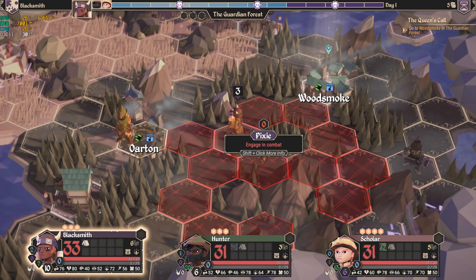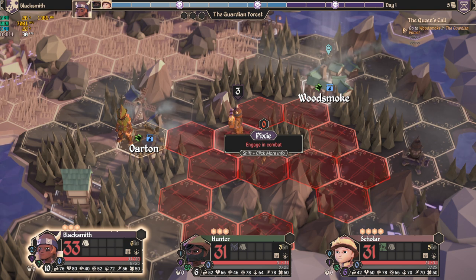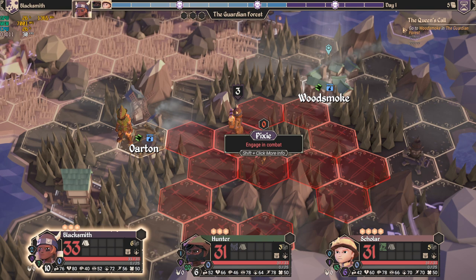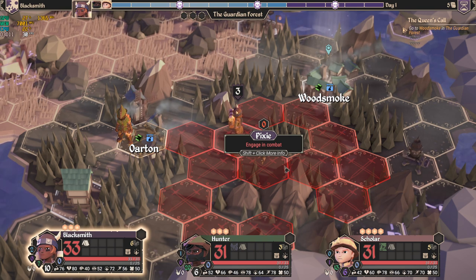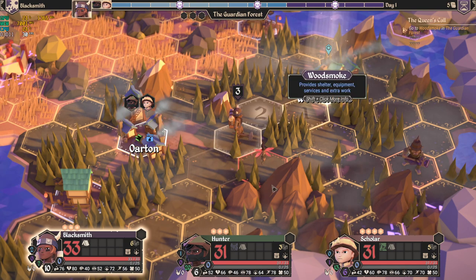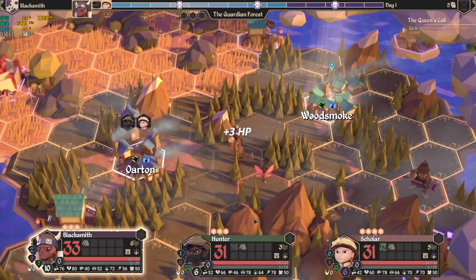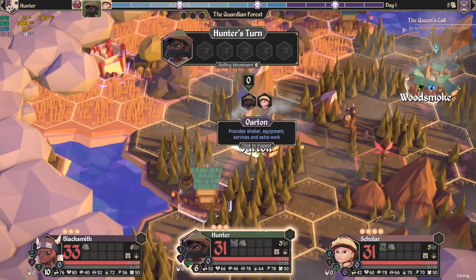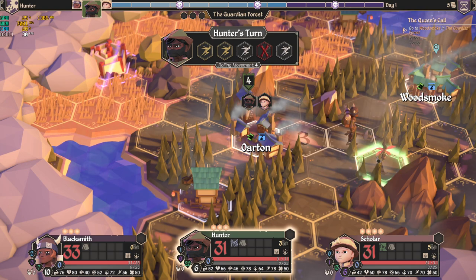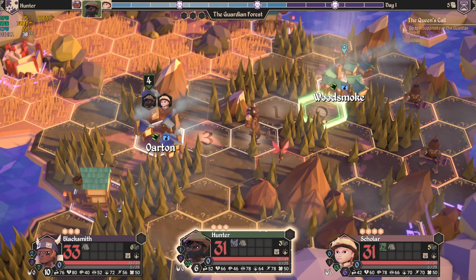Anybody on the red hexagons will be participating in the fight. I move all heroes one by one — they don't come as a party. Also, if there are any other nearby enemies, they will join up against me. I need my other heroes to be close, so I'll move the hunter along since being positioned well will count. I can actually move the hunter all the way here.